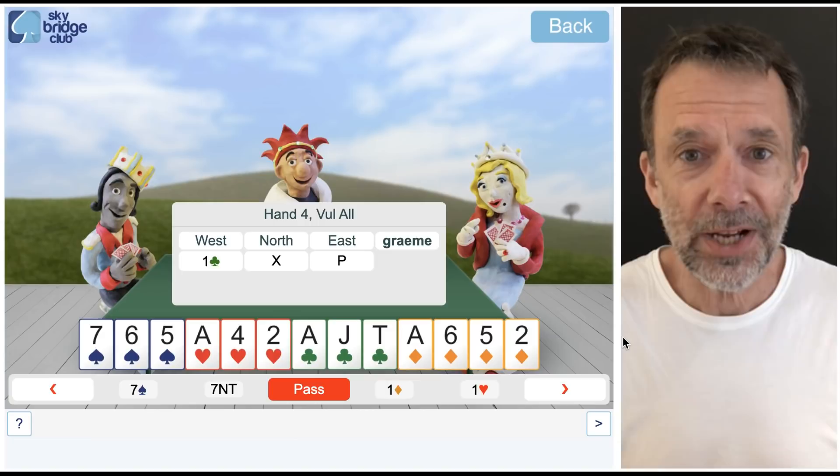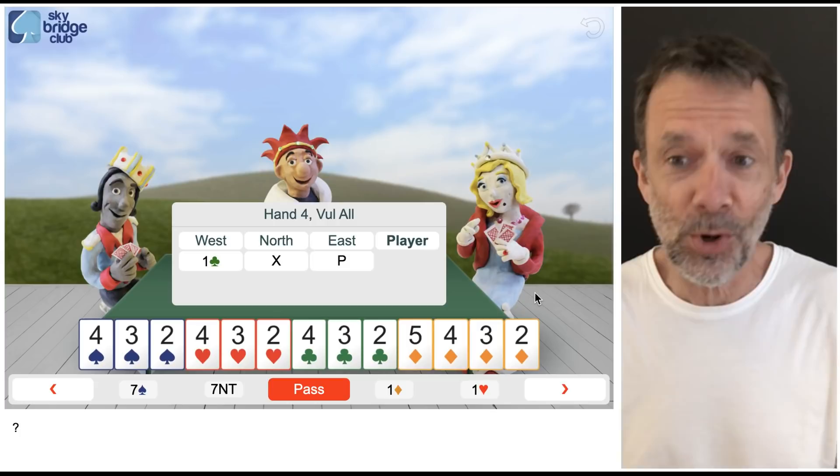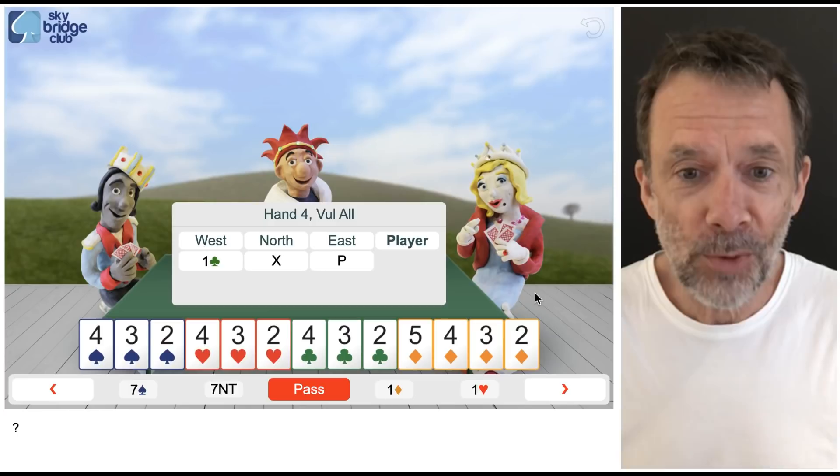Before I show you what I'm going to do, I'm going to give you another hand with the same auction. So you can see again West has bid one club and North has doubled, but this time I've changed my hand to about the worst hand you'll ever get — zero points, highest card is a five.